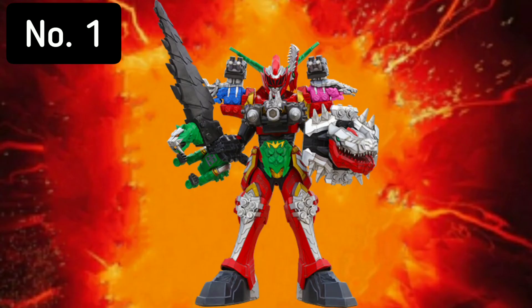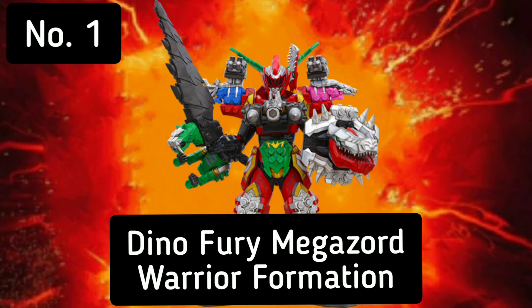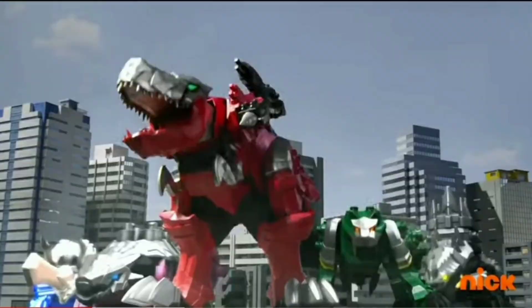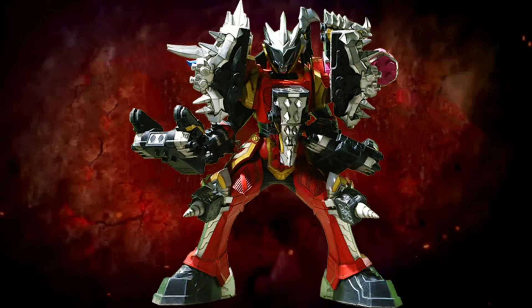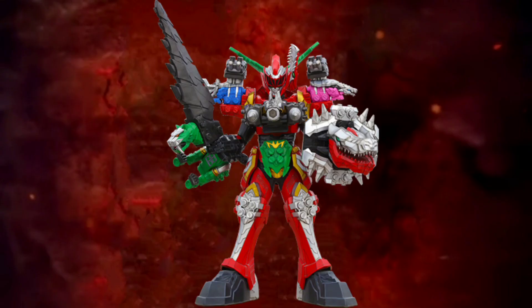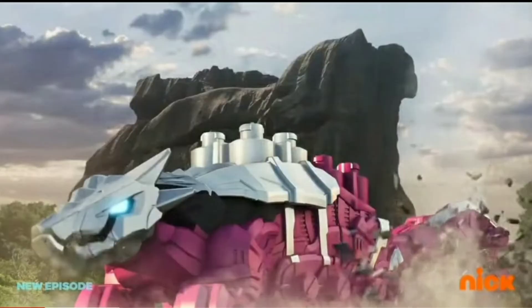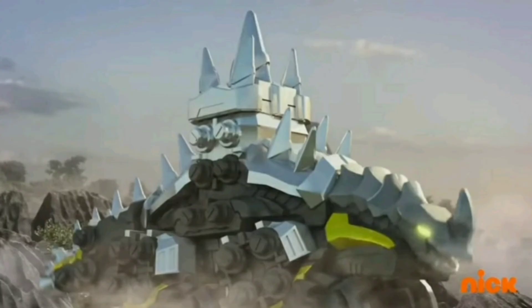And finally, at number 1, we have the Dino Fury Megazord Warrior Formation. This formation debuted in episode 8 and it uses all 5 zords. It has the strength of the Spike Formation and speed from the Claw Formation. I place this Megazord on the 1st position because it takes the best aspects from all the zords and combines it into the perfect Megazord.